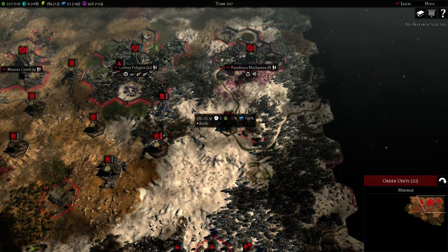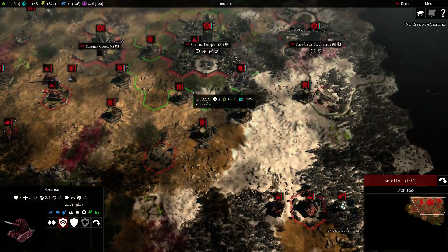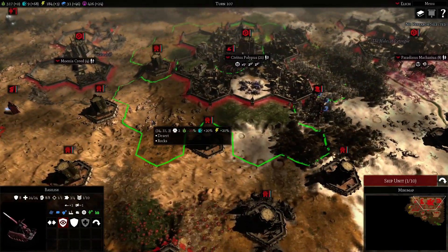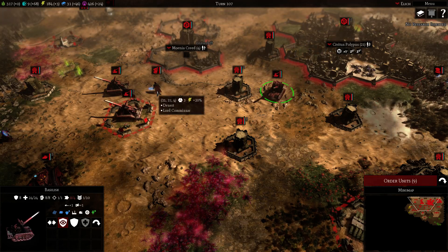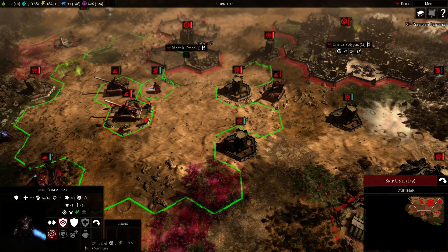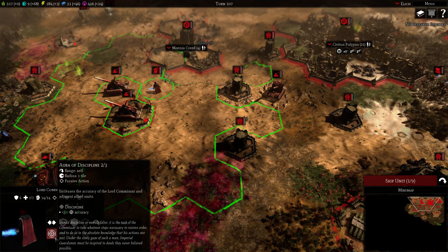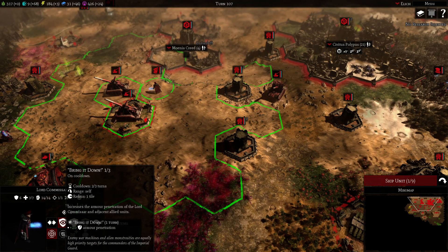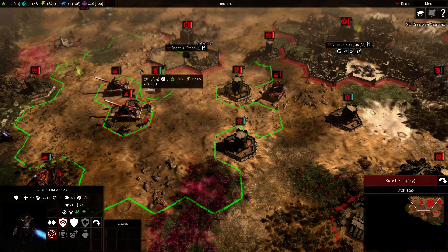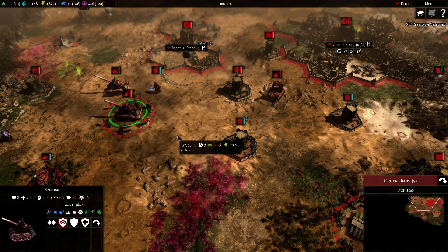For the Imperial Bastions. We have another Basilisk here — our artillery is here together with the Lord Commissar. The Lord Commissar buffs the accuracy of nearby units, which increases damage. And we have an ability every now and then: Bring It Down, which increases armor penetration of nearby units, making the boss — let's do extra damage for one turn.